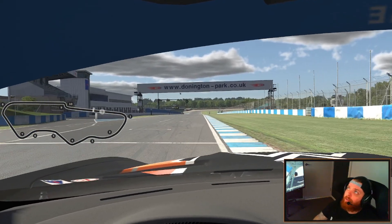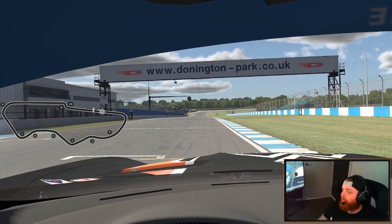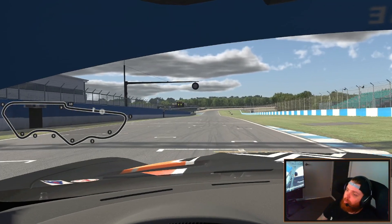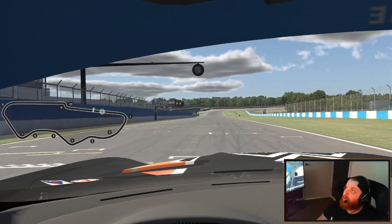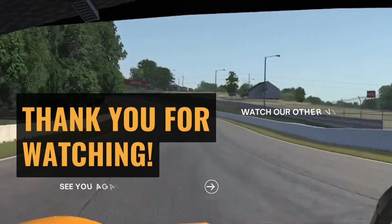There you go, guys — that's your walkthrough track guide for the Falkland Tyres GT4 Fixed Challenge Track Guide Series. I hope this has helped you. Good luck for Week 8's racing — we've got four weeks to go and we're into our drop rounds. I hope you guys are having a good season. Keep pushing. Thanks guys, we'll see you next week. Bye-bye.